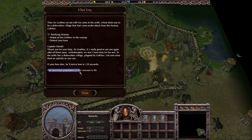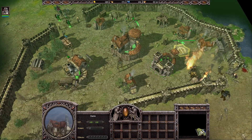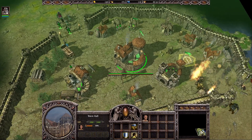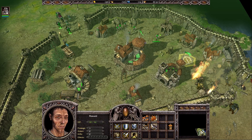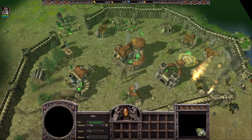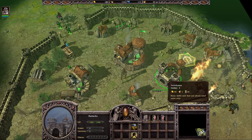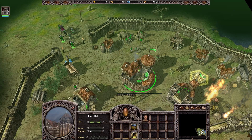We also receive a message that the maximum population in this mission is 90, so we'll need to build some farms to increase our population. We can make a few more peasants, but we don't need another peasant on gems and wood because the main resource we'll need here is just gold. So let's not waste any more population and resources on other peasants.